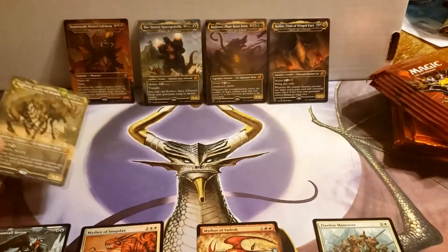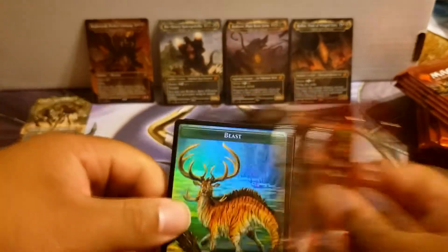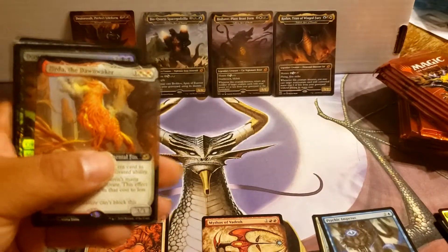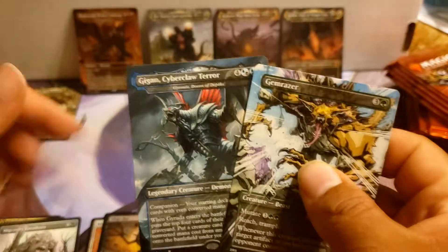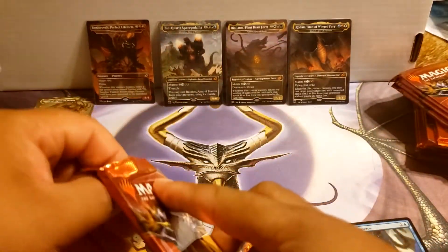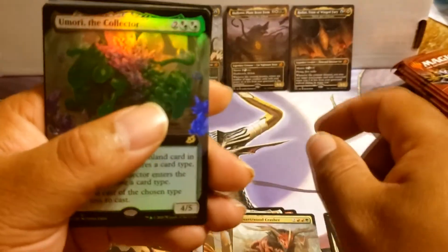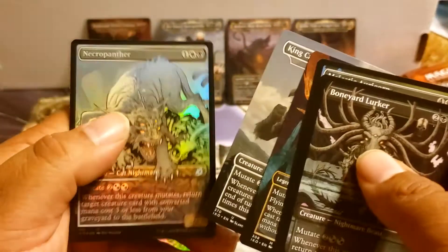We'll place it if there's Godzilla cards in them. It's kind of crazy. Alrighty. Psychic Impetus. Dirge Bat Foil. And another Godzilla card. Alrighty then. Verge Rangers. Box Topper Crusher. Box Topper Collector Foil. Backstros. King Caesar. And Necropanther Foil.